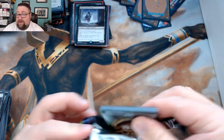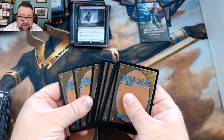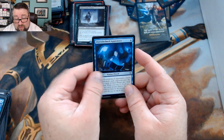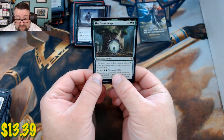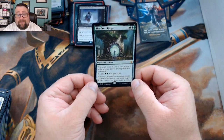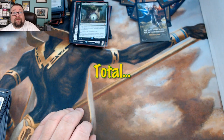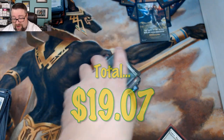Second booster pack for Twilight: we got Bog Naughty, Overwhelmed Apprentice, and Shepherd of the Flock. The rare is — winner winner chicken dinner! This card is nuts for EDH — so good! We are just pulling some stuff today, guys.